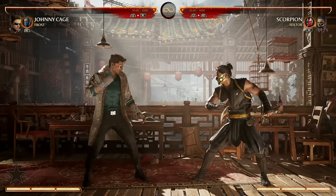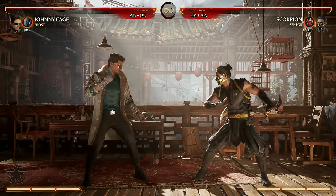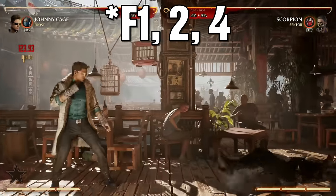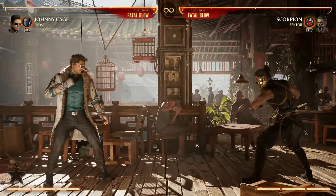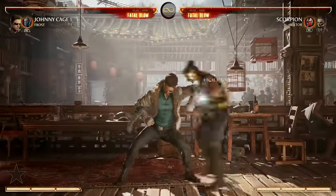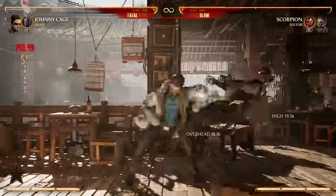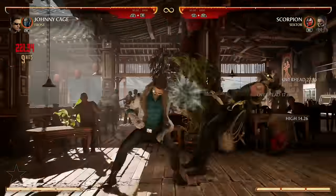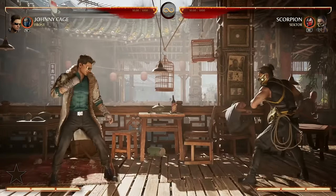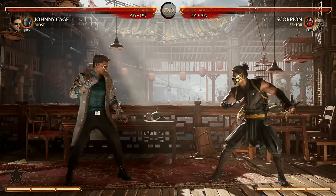Let's start with the bread and butter, including his normal specials. Starting with his overheads — he's got some great options. Johnny Cage has a 1-2-4 string: there's an overhead and a pop-up allowing you to continue the combo by dashing forward and doing more. In fact, you can do that almost three times in a row. He's also got Forward 4, which is an overhead, and you can dash to continue the combo — it's got pretty decent range on it too.